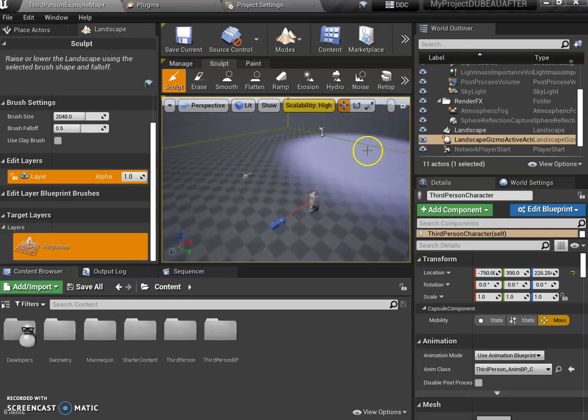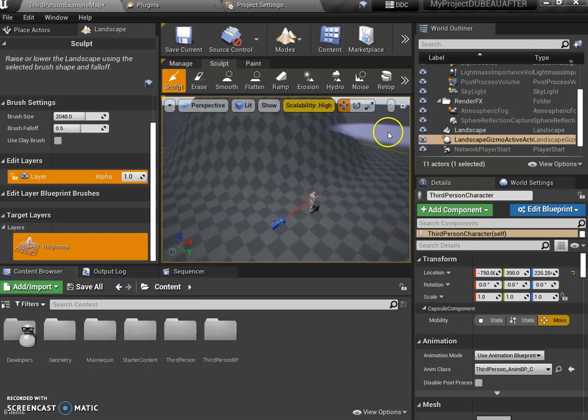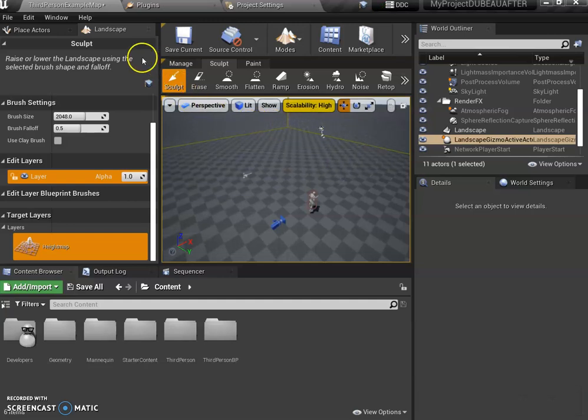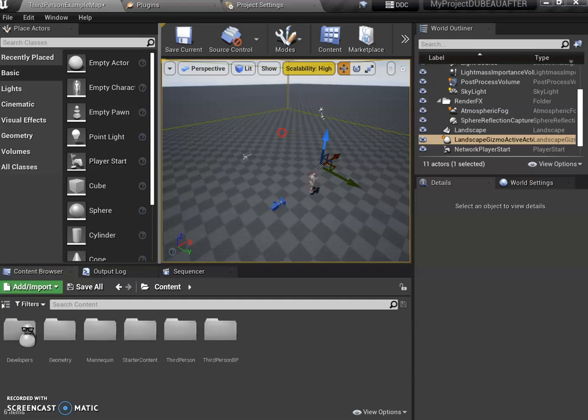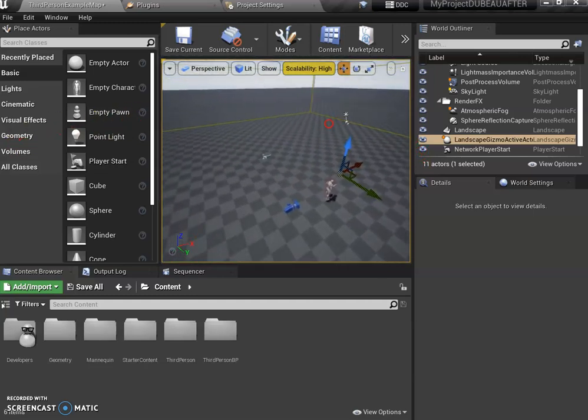When you create the landscape you're going to see this brush show up. If you click on it it'll start modifying the terrain — we don't want to do that right away. If you did accidentally do that, just press Ctrl+Z just like in Photoshop. Now what I want to do is bring in my castle. We'll worry about the brush after.